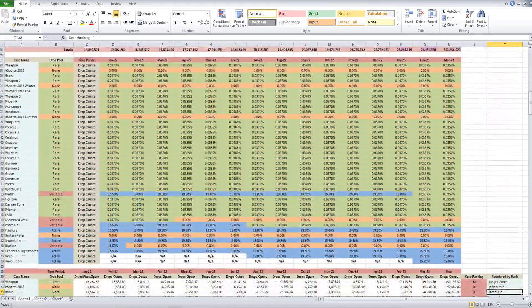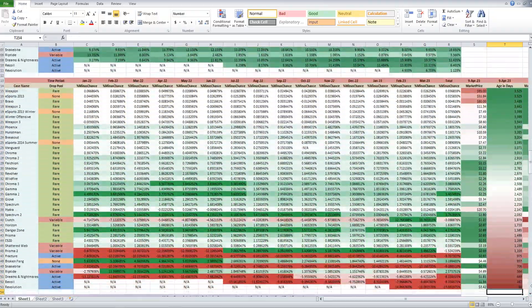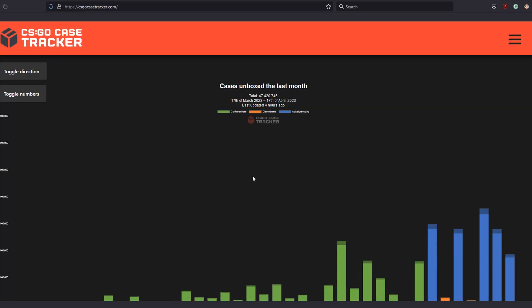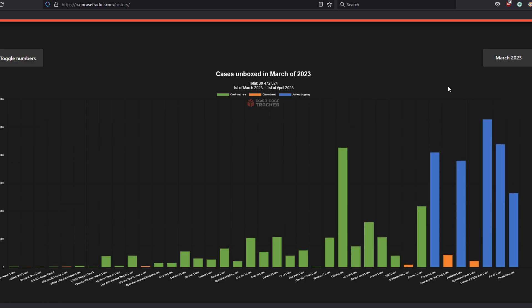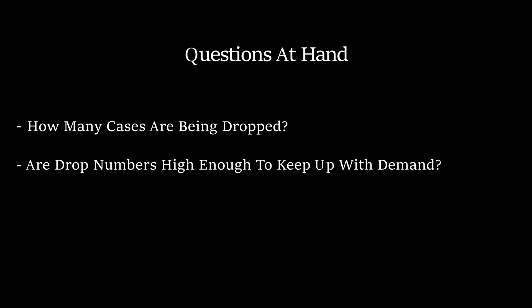I think there are a lot of interesting calculations to be discussed here, and even with the absence of sound data, I believe that we can draw a lot of insight from the little information that we have. As we all are probably aware of by now, case unboxing numbers have gone through the roof. But with so many players in-game, surely there are a lot of cases being created through drops as well. These are the main questions I sought to answer: how many cases are being dropped in-game, is it enough to keep up with unboxing demand, and what is happening to the supply of each case?